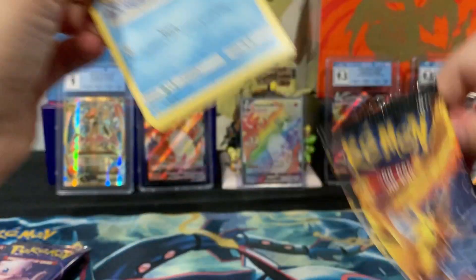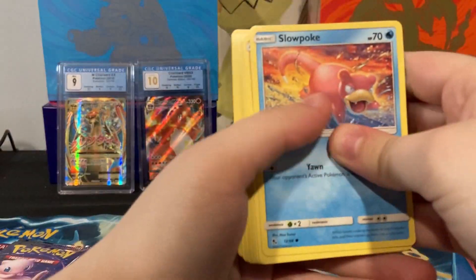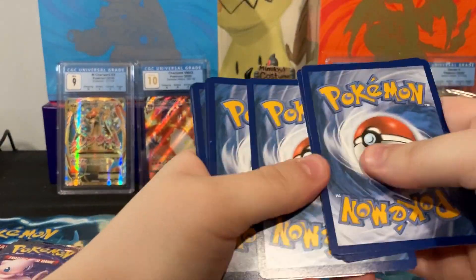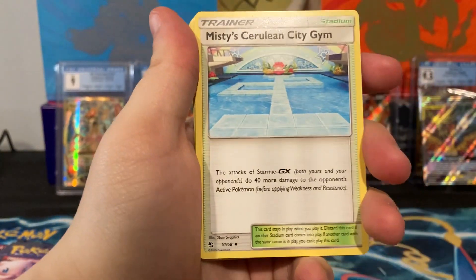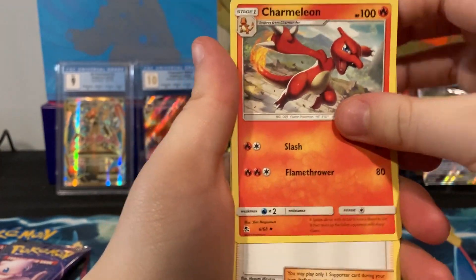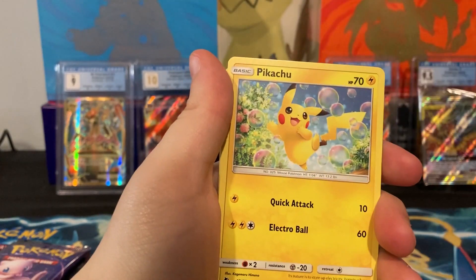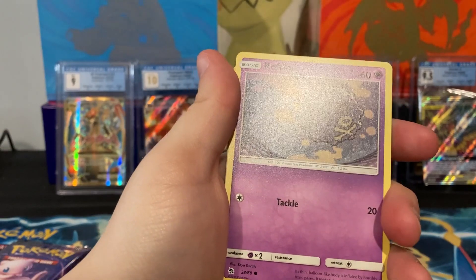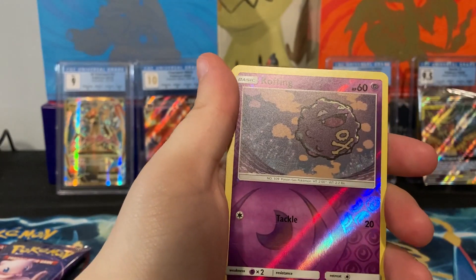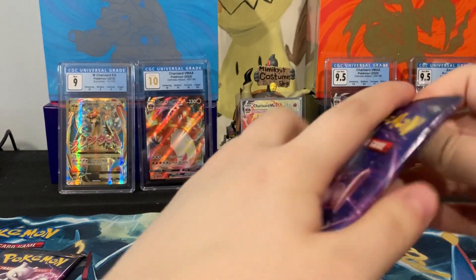On to pack number three. Cool Slowbro art on this one. If you hear any noise, we have a dog with us — we're dog-sitting a very cute pupper. Through the Gym, Charmeleon — I love the art on all these cards. Bubbly Pikachu, Charmander, Voltorb — I pulled a Charmander and a Charmeleon — Koffing, and Bill's Analysis. Okay, I haven't gotten too much yet.